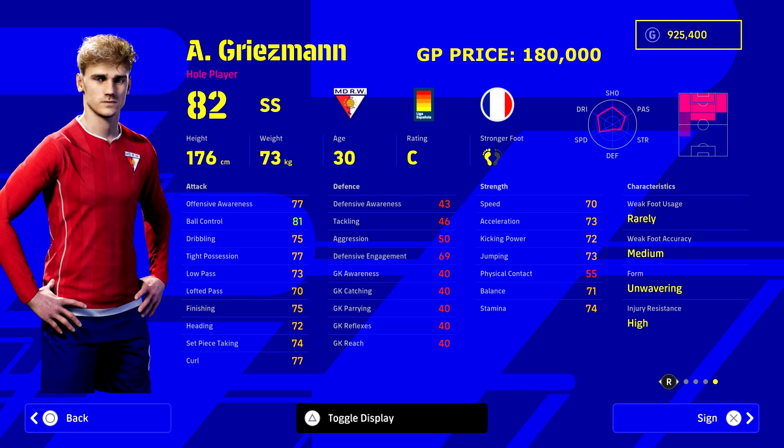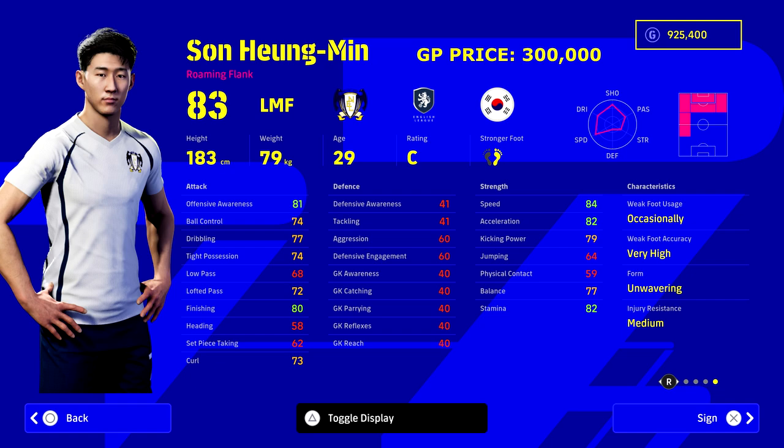I did leave out a couple of players, so if you want a part three there are about 12 more players it was agonizing to leave off. Griezmann is about being able to play all those positions you can see in the top right corner. For 180,000 GP you can practically turn him into anything - a winger, an AMF, an SS, or a CF. So he had to be included. And again we've got Son from Spurs.